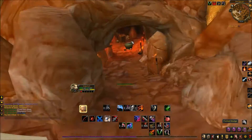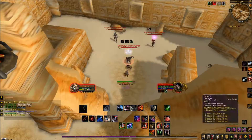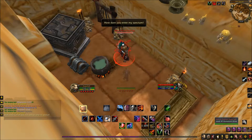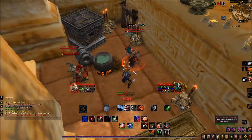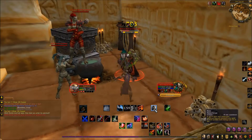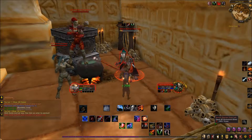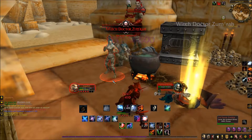Our next encounter is with Witch Dr. Zumra. On the way to him you will see something that looks like little graves — do not walk over them as they will spawn more adds. Dr. Zumra is a caster and will cast a couple of spells that you can easily dispel with kick or any type of stun. He will spawn a couple of adds that will come and help him. You can take him down and then vanish, or fight the adds if you have enough health. Not a big encounter.